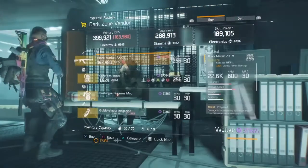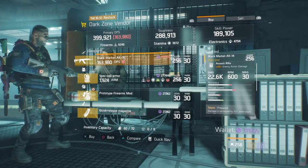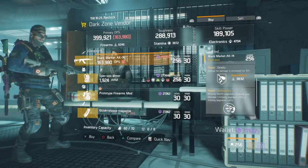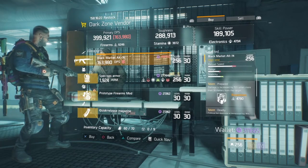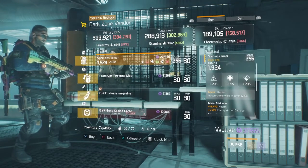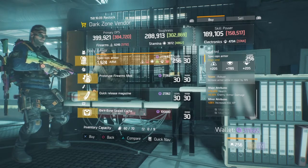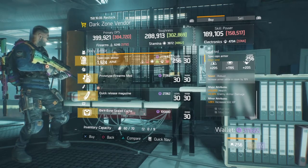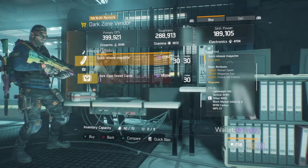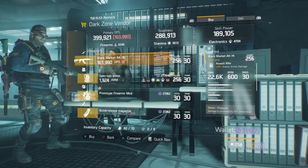At West 31 this week, they have the Black Market AK-74, which is almost a god roll. We've got 20% enemy armor damage, Prepared, Deadly, and Unforgiving. Depending on the talents you like, this is a really good gun and I would definitely recommend picking it up. They also have a couple of other decent bits — Robust, which isn't so bad. Firearms mod with 1% crit hit chance, and a crit release magazine which is not so good. Definitely check out West 31 checkpoint, specifically the Black Market AK-74.